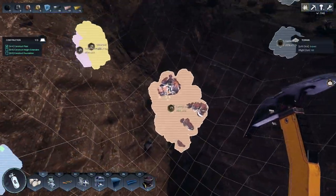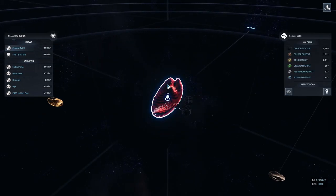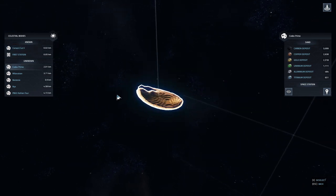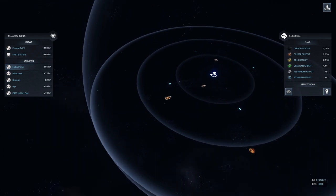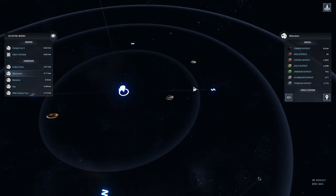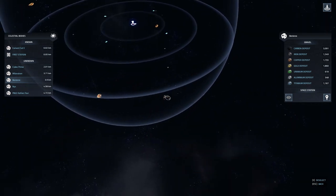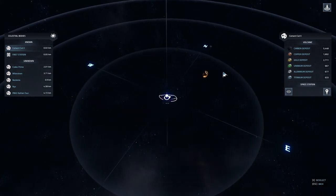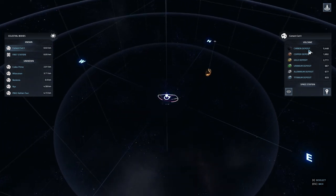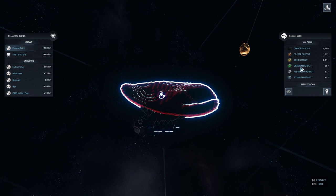I did happen to notice when I was coming over here — I don't know how I never noticed this before — but it actually tells us what we have at each place. The two nearest us do not have iron. The one down here has 35 iron, this has 1,300 iron. The place we chose has a stupid amount of carbon, which is great. It has a bunch of gold and copper — still in the 600s, so it's a lot. Especially titanium, aluminum, and uranium, which we don't even need yet.